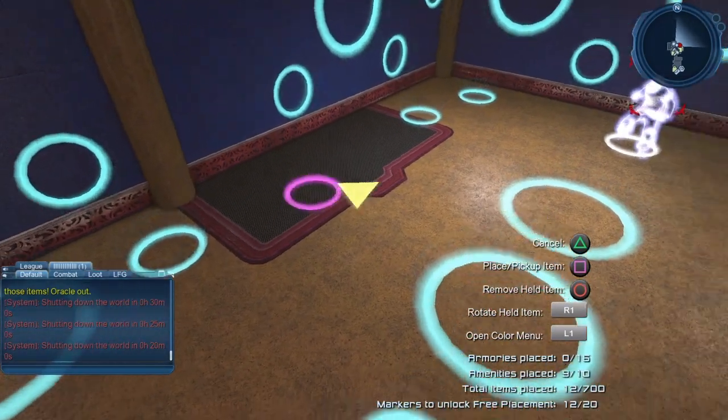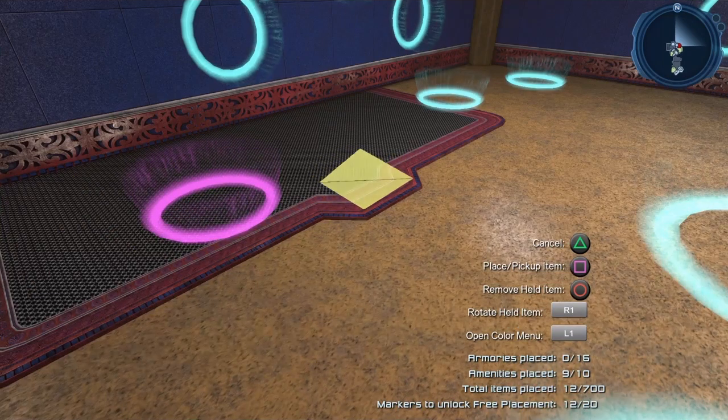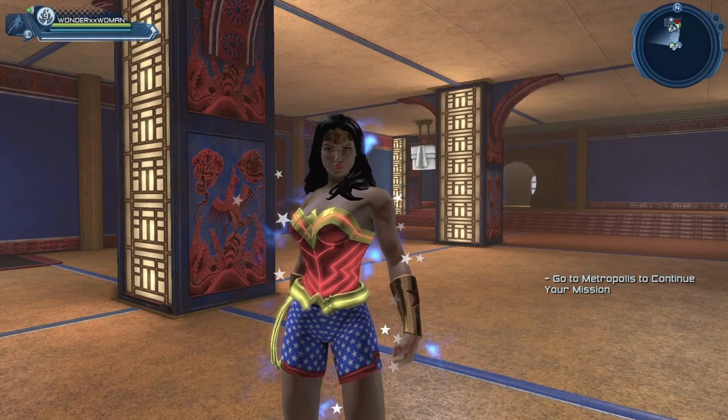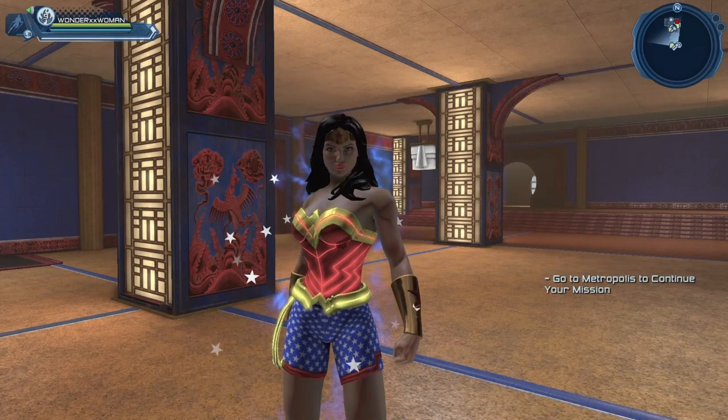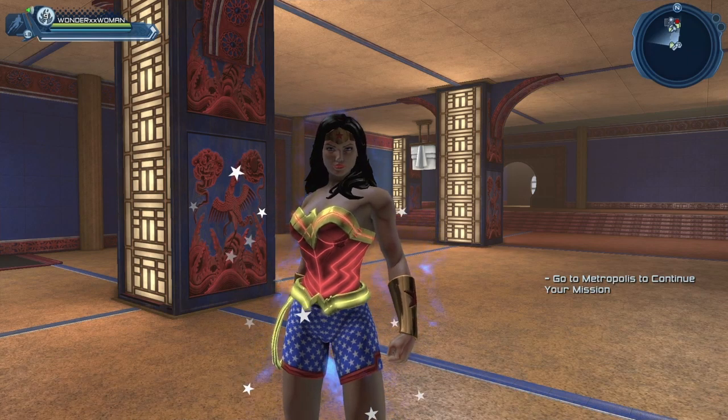For amenities, you have to place them within the purple circles. One more thing to mention: you can have up to 16 armories total. You could put all 16 armories in one lair, or spread them across all your lairs — but the maximum is 16 armories. Once we do get access to our first armory I'll make a video about it, and we will probably revisit the lair at that point.